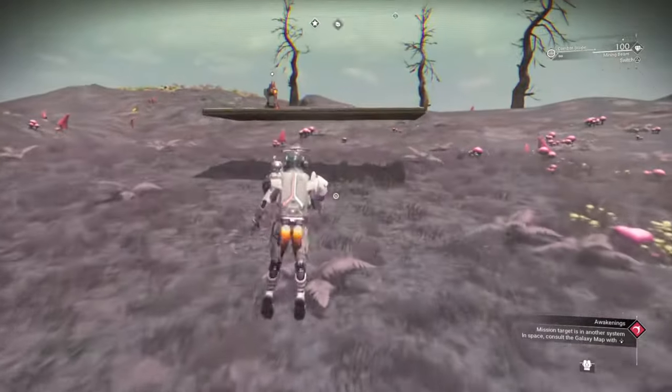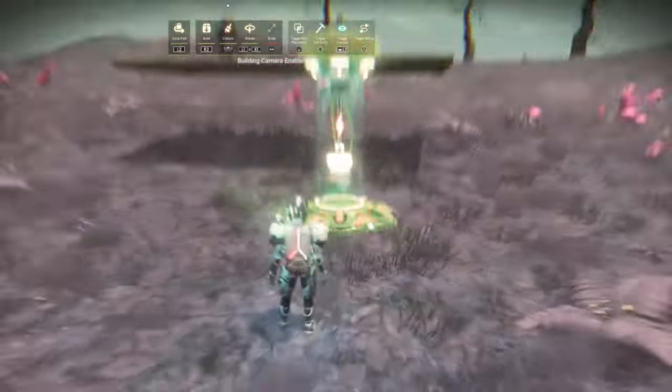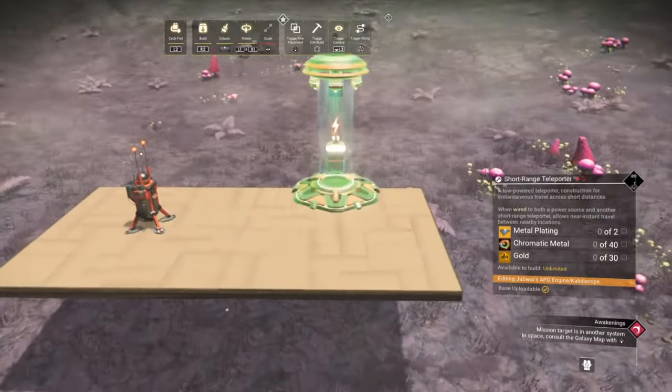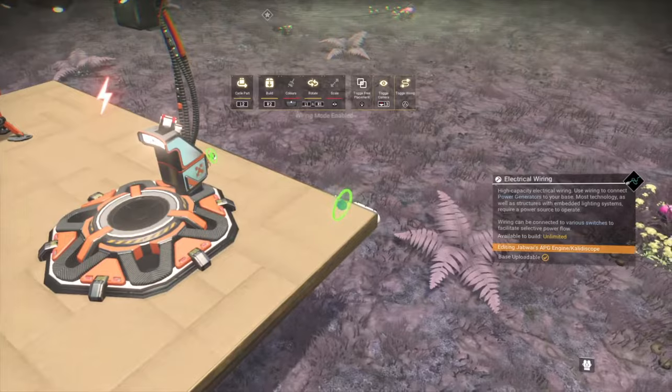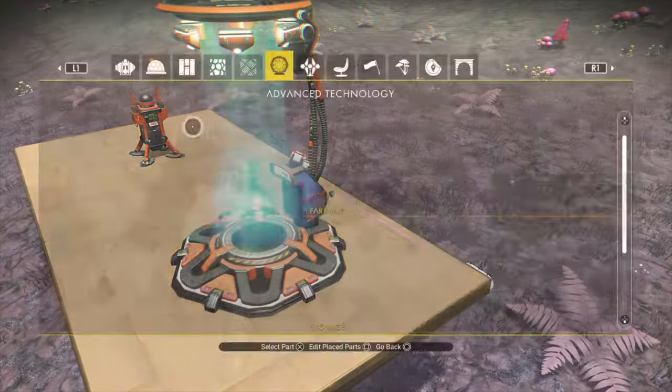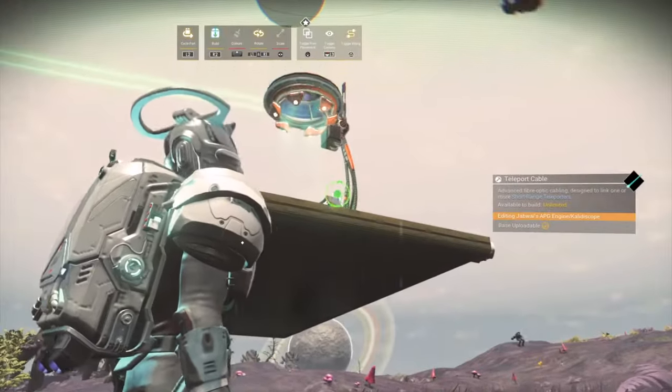Let's jump to the endpoint. Let's place a short-range teleporter and give that one power. Time to attach the teleporter cable — walk to the middle point.